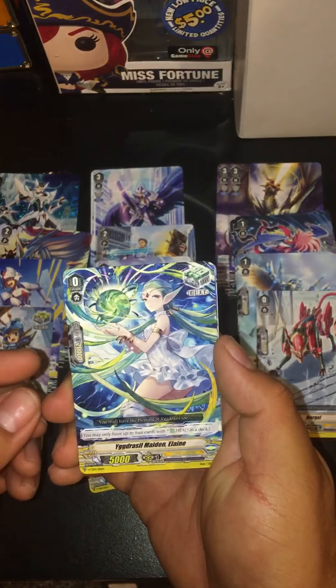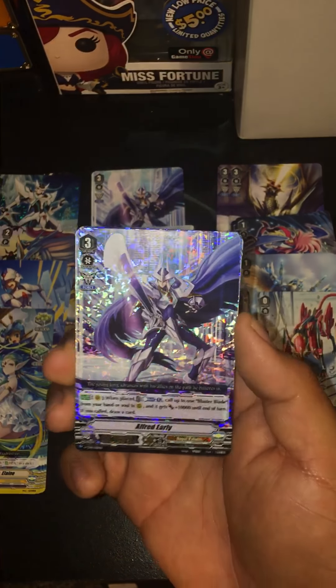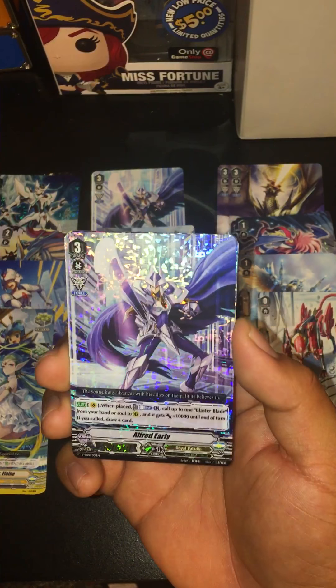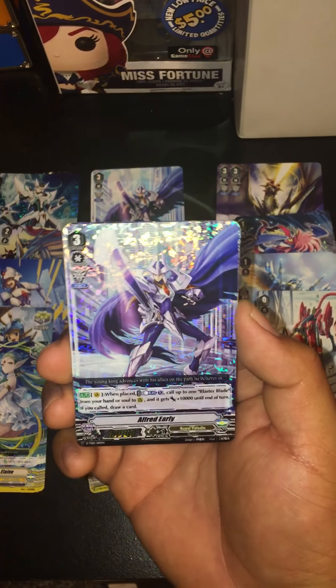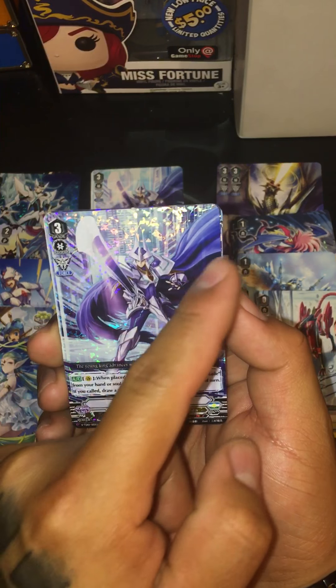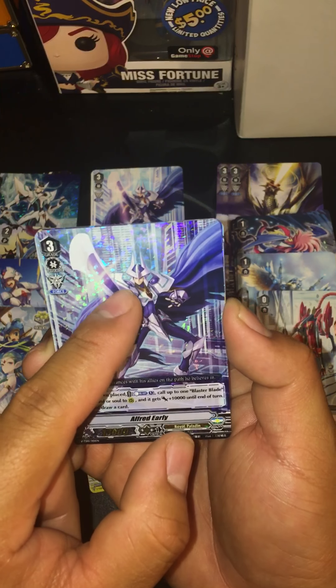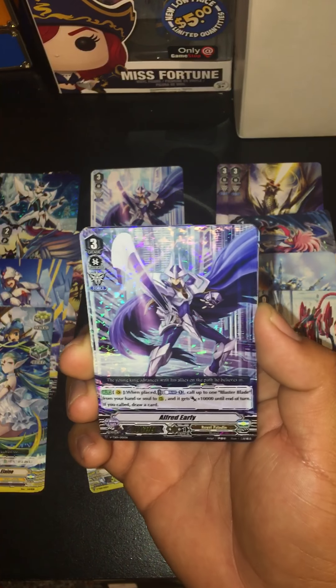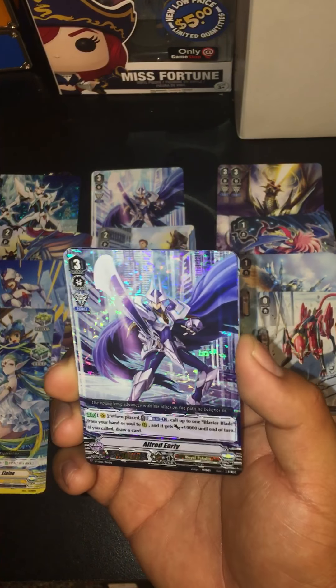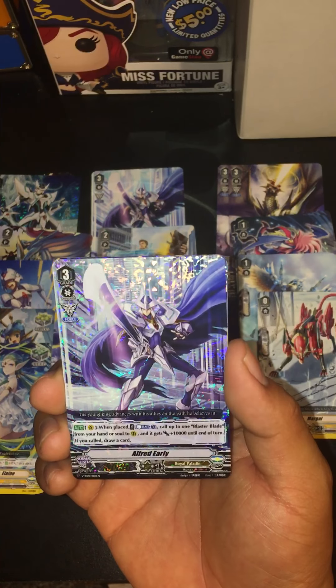Then we got Elaine — four of those. And there it is: Alfred Early in all his shining greatness. It almost looks like his hair is off to the side, and there's his cape — it looks like it's connecting from back here. If that was his hair, that would make him ten times more awesome.